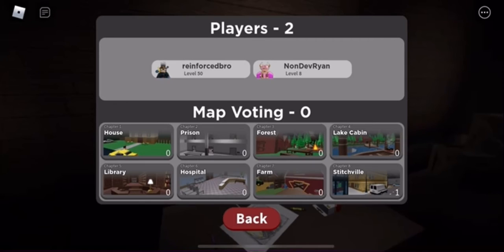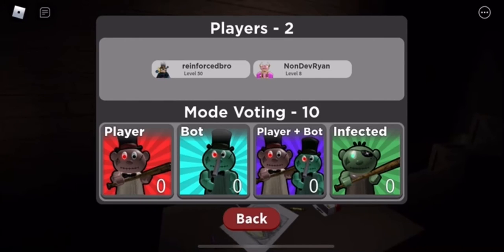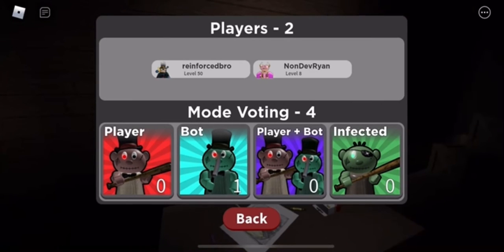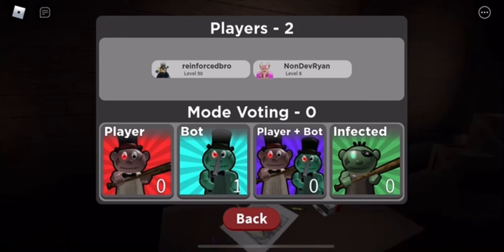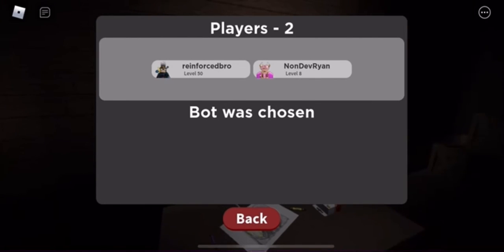Vote for the Stickville or Stitchville map, then spawn in. I already read you the dialogue since you already watched me do the walkthrough this afternoon. You need to wait until the round starts.